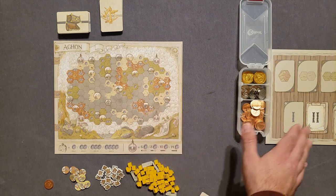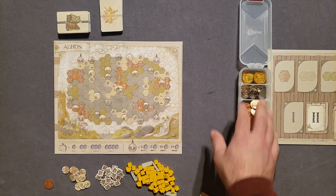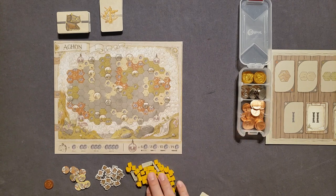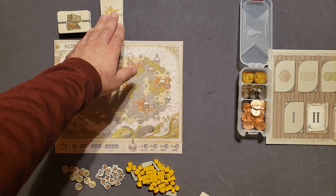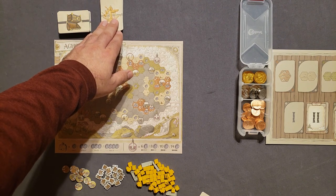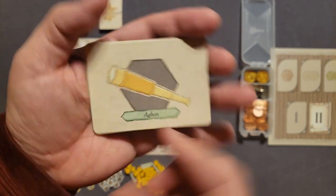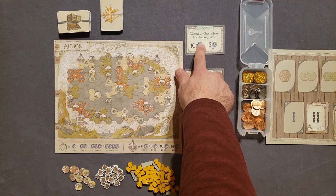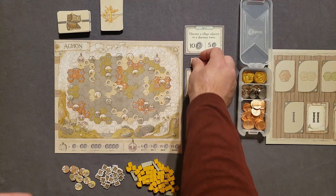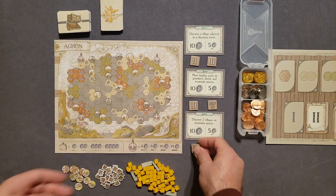You'll set your map board and action board here. I have my own metal coins, but you can use the regular coins. You'll need tokens of one color — four monuments, a bunch of treasure chests, and trading post tokens. Up here you'll have treasure chest cards, advanced action cards, and investigation cards — shuffle those up. Then take the six objective cards for this map, shuffle them, and draw three. Set up the tokens: the two, the three, the other three, the multi-era one, and the other multi-era one.